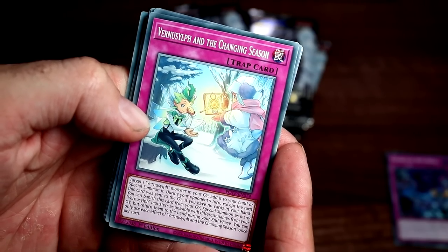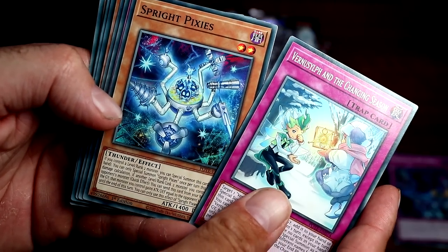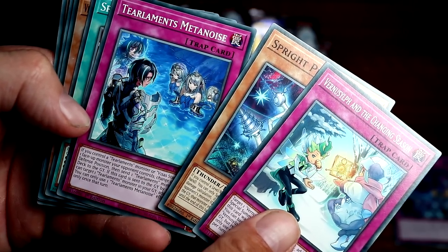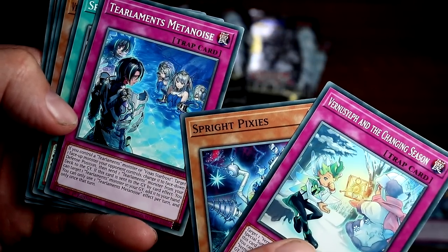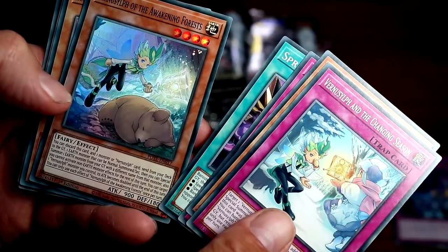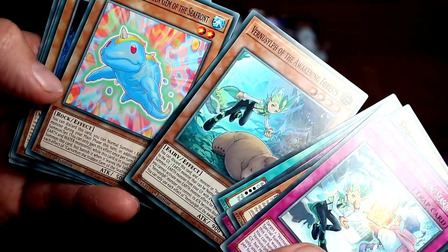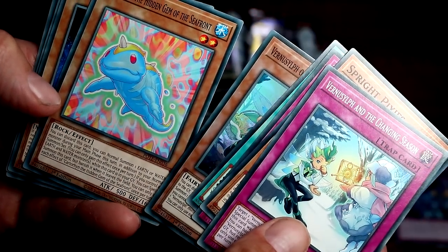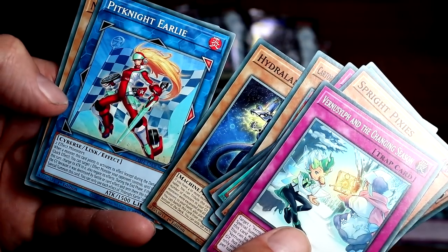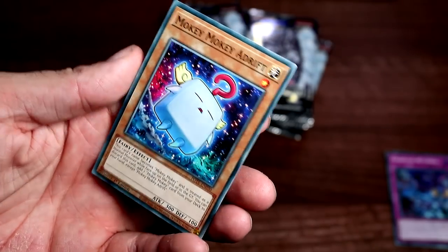Next up we have a Vernal Sylph and the Changing Season — interesting. A Sprite Pixies — there's our first Sprite card right there. Telements, Metanoise. They're all Wet. A Sprite Smasher, a Vernal Sylph of the Awakening Forests — we're gonna be saying that word a lot today. In super rare: Karathorn the Hidden Gem of the Seafront, a Hydralander Orbit Hydralander — sick. A Pit Knight Uri and a Mokey Mokey Adrift.